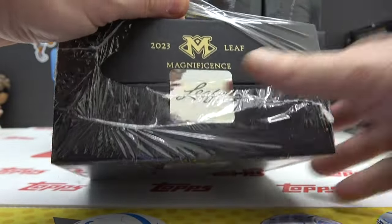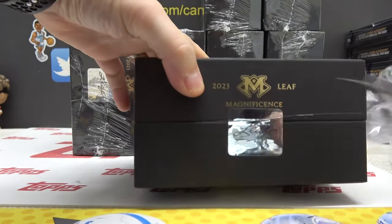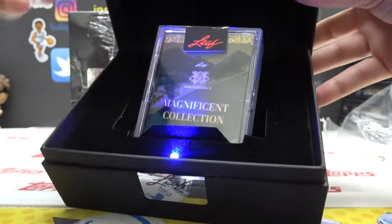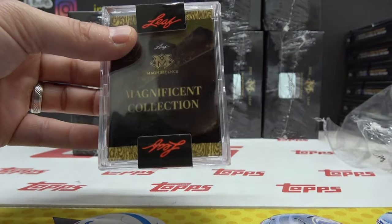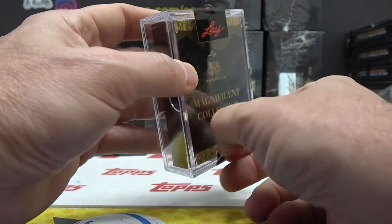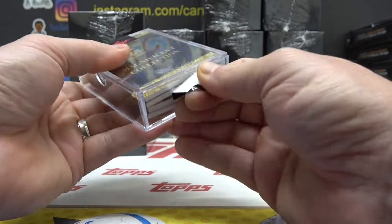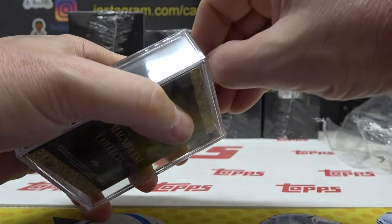I messed up the box — why'd I do that? This will probably be the gold box, too, and I cut it. Nope, it's blue. This one has 16 of something. Magnificent collection — it has four panels. The autograph had three, so this must be 16 — either relics or autographs, or both.